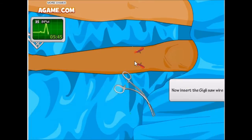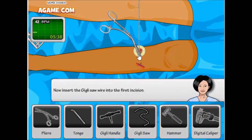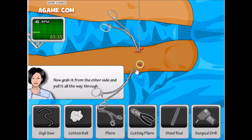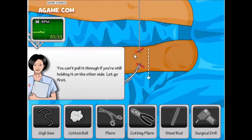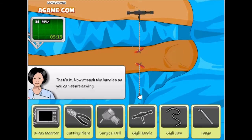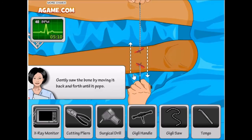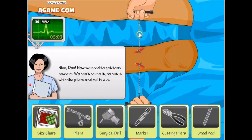We need the jiggly saw. For the first incision, grab the saw, put it in, then pull — okay this is bad. Now attach the handle so we can start sawing. The jiggly handle — yes, correct. We're gonna saw until it pops. Oh thank god!